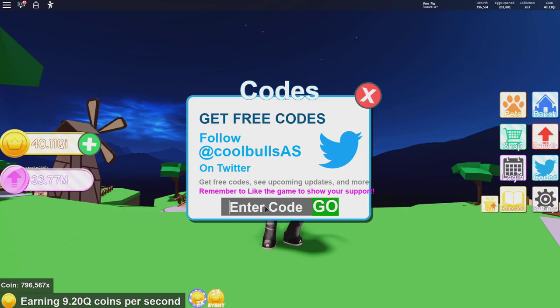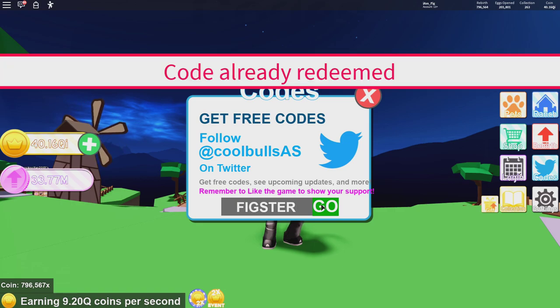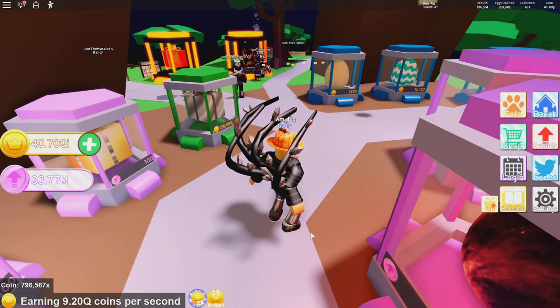I also have my own code guys, so if you want to get some more coins make sure you use the code 'fixture' just like it is right here on the screen — that's going to give you a whole bunch of coins as well. And now for the best part of the update.